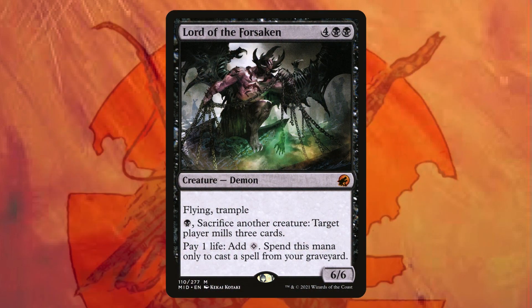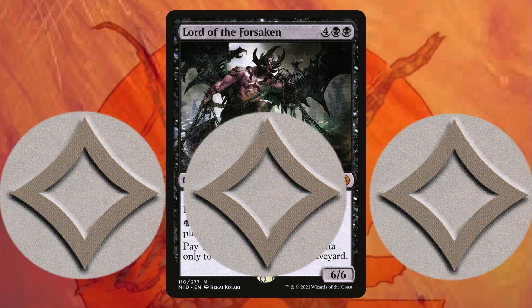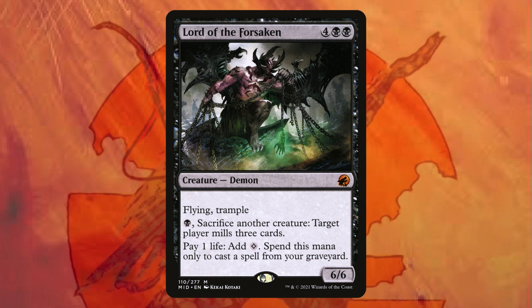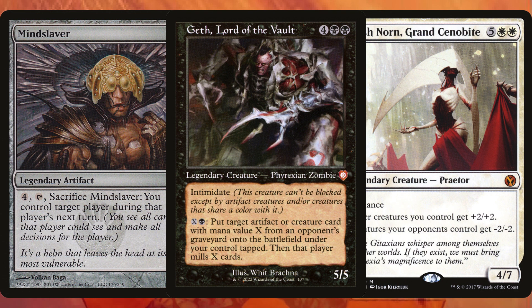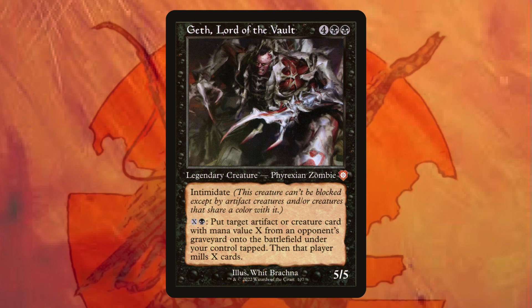Lord of the Forsaken is a mythic rare that I had to add to the list. Most expensive card at 78 cents, but it's a sacrifice outlet and it lets you pay life to generate mana. Paying life to generate mana is one of the most broken things you can do. Gathlora of the Vault is another budget recursion piece at only 24 cents — it lets you steal artifacts and creatures out of your opponents' graveyards, so if they're playing expensive cards, you can play them too.